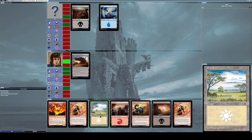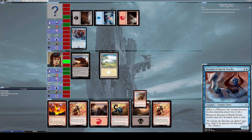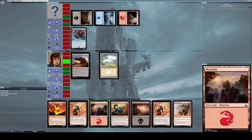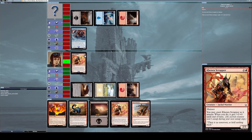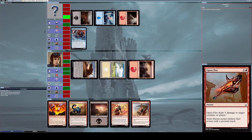I put down a plains card. He summons Eternal of Harsh Truths. I summon Kenra Scrapper to be able to block Eternal of Harsh Truths if he attacks. He then uses Open Fire to destroy my Kenra Scrapper.